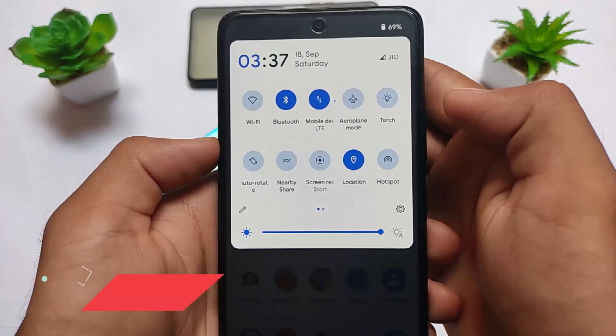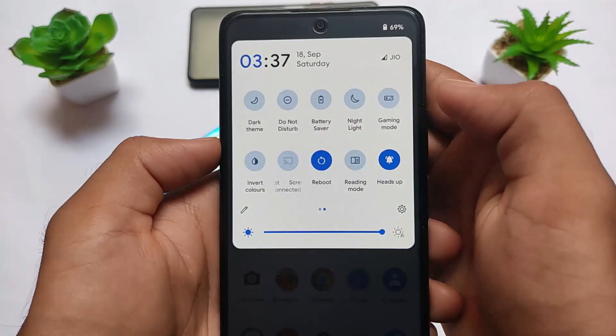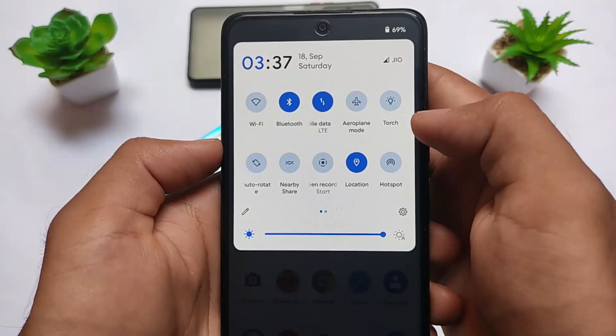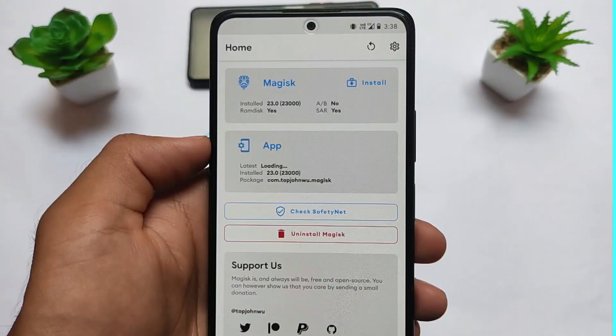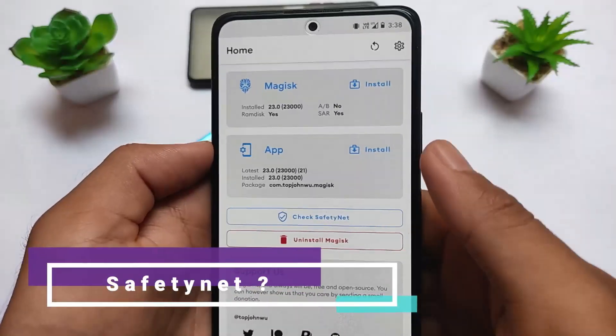In terms of the quick settings panel, it has the Android 12 tint — you can enable that option in settings, which is a very good feature in Pixel Plus UI. Gaming mode, dark theme, and all useful features are available in the quick settings panel. Screen recording option is also present, though it doesn't come with advanced screen recording options unfortunately.